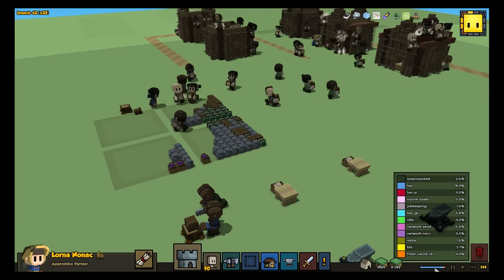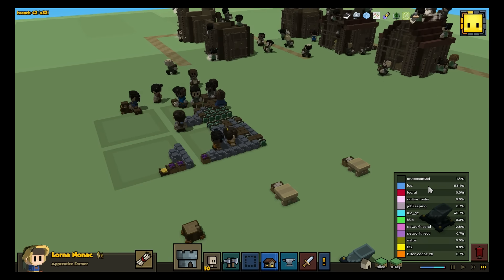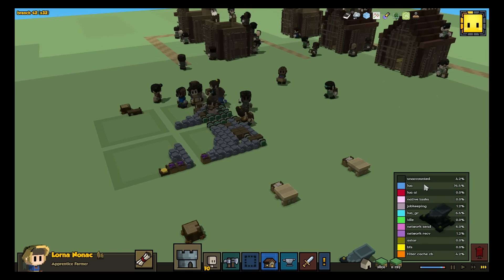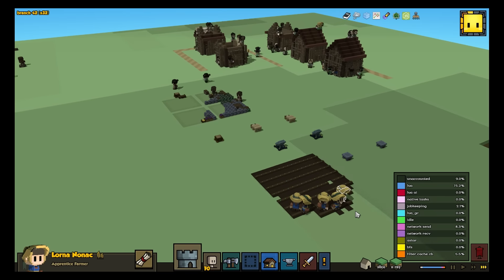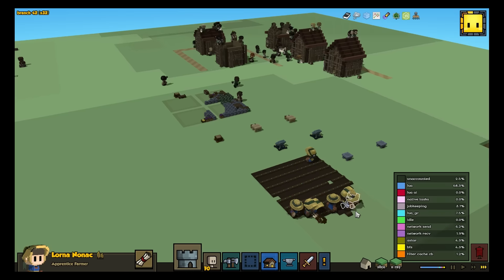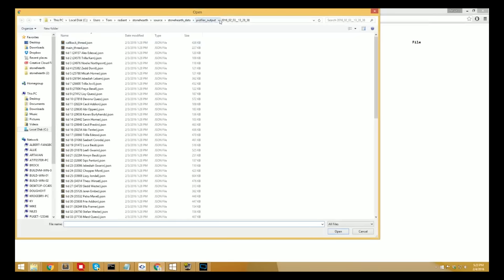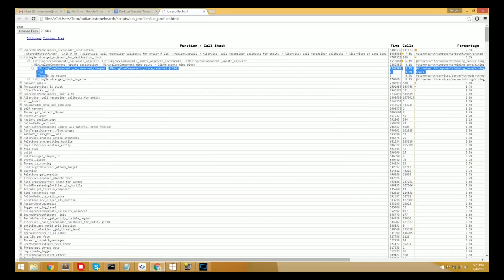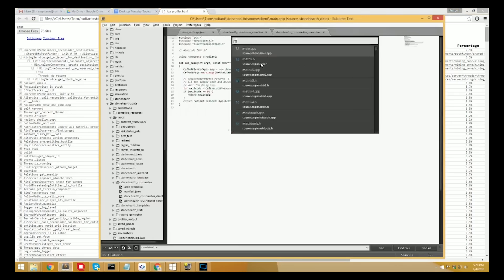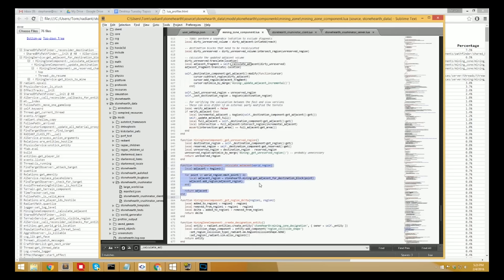The performance bar in the lower right corner of the game gives us our first high-level view of what things are taking up the most CPU time. Depending on what's dominating the bar, we can look at various memory profilers to drill down into that part of the code. For example, when the bar is predominantly blue, that means that our Lua game logic is the primary contributor to the slowness. To fix that, we capture everything that's going on in the game for a short period of time and then dump all of these files — one for each AI thread — into the Lua profiler that Tony wrote for us. The profiler shows us which lines of code are taking up the most CPU. From there, we must figure out how to rewrite those lines, or the whole function, or the whole subsystem to make it take up less time. Then we run the profiler again to see if we've succeeded, and play the game to make sure it still works right.